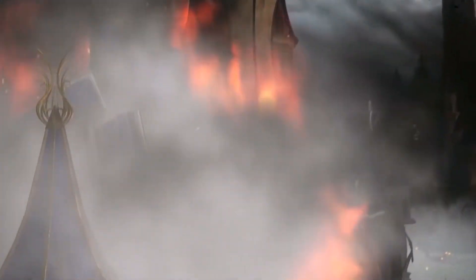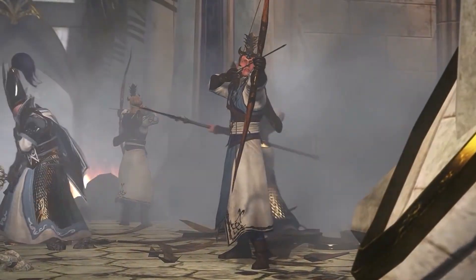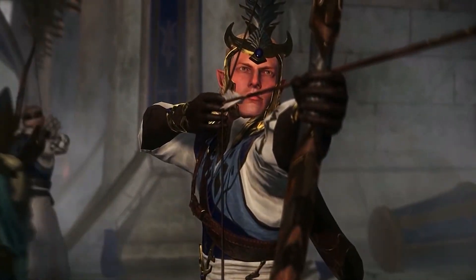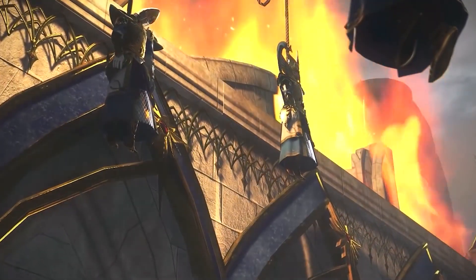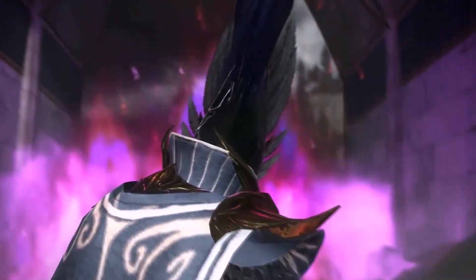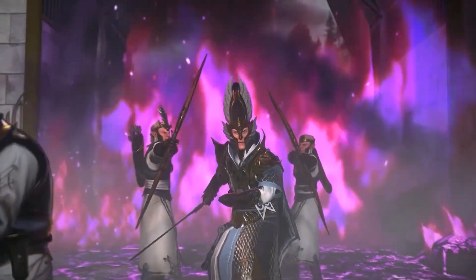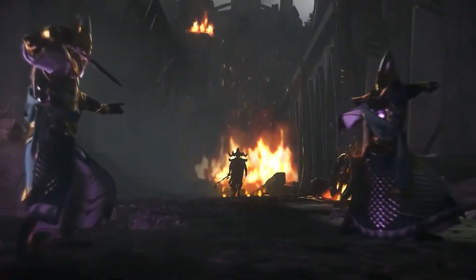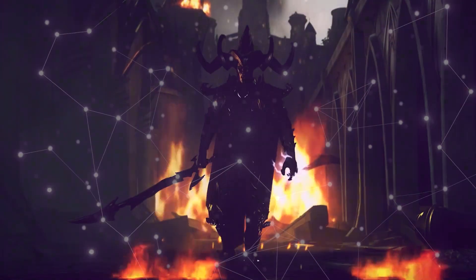For a long while now, the Druchii have had a complicated relationship with Chaos, so the influx of demonic factions has led to a few notable changes. Morathi now gets unique interactions with Slaanesh Corruption, and can even recruit Daemonette units, while Malus's Possession ability now allows for more frequent use of Tz'arkan, and interacts differently with the new Corruption types. Last of all, Rakarth can now capture and tame a host of new beasts, including Sabertusks and Feral Bears.